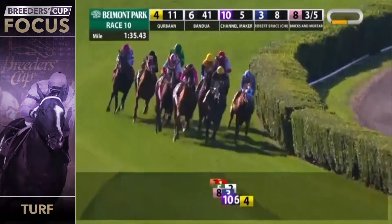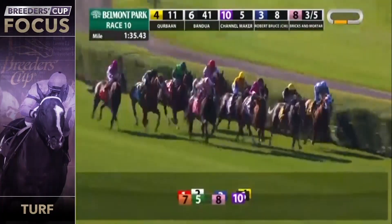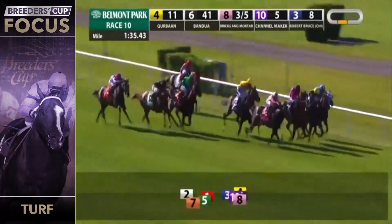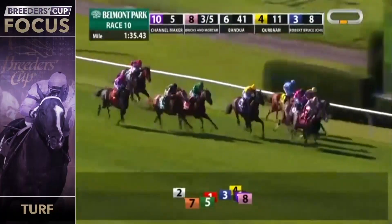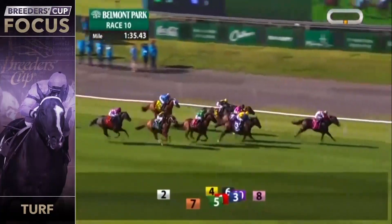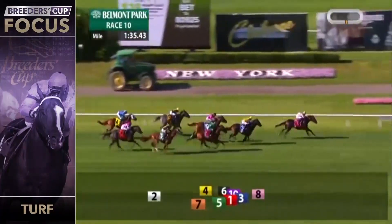Bricks and Mortar is 50-50 to run on the turf — he'll probably be pre-entered here. Chad Brown is kind of leaning towards the mile. He's not sure whether Bricks and Mortar wants the mile and a half; he's probably more of a mile-and-a-quarter horse as we saw in the Manhattan. But it really doesn't matter what distance it's been this year — he has just dominated throughout. He came out of that win to take the Arlington Million. He's tactical, he finishes off all of his races, you can't knock this horse. Whatever distance they decide to run him, I would not take his chances lightly. He's been a good horse from day one and has been super since coming back from his long layoff.